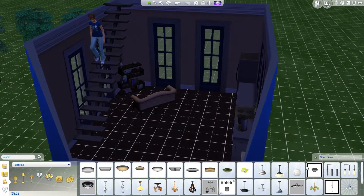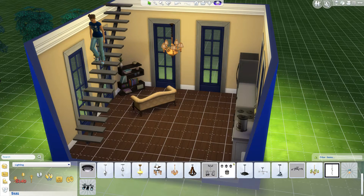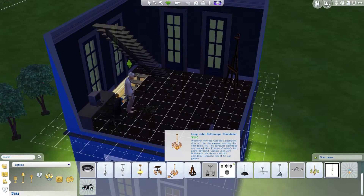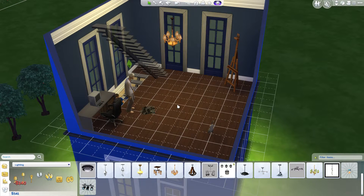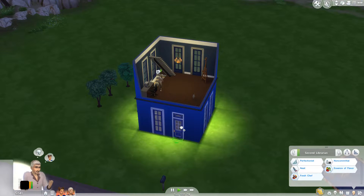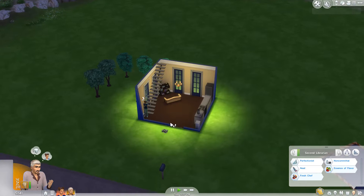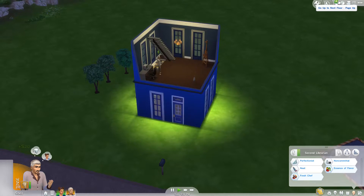I actually redecorated and put new funky lights - different lights instead of just the standard ones I usually go with. Why is there trash everywhere? I don't understand this. Why is he generating trash? Where is he getting this from? This is their little room. I'm going to put the wallpaper on that I wanted to put on - I believe it was the lighter blue. I wanted to change up the house a little bit.